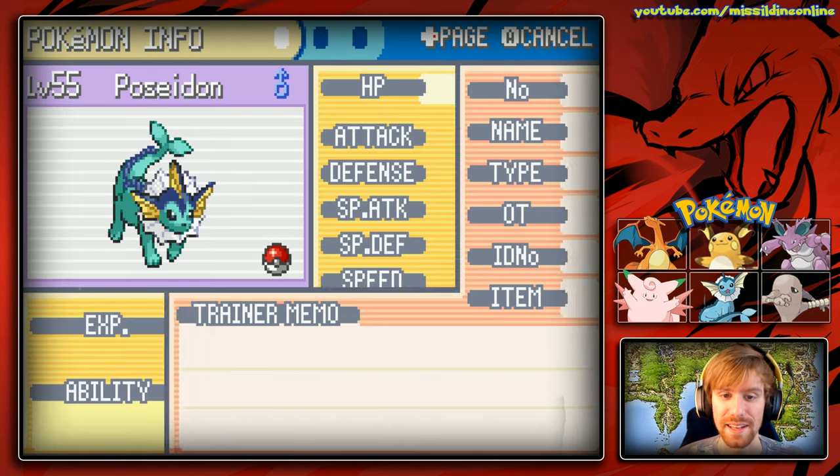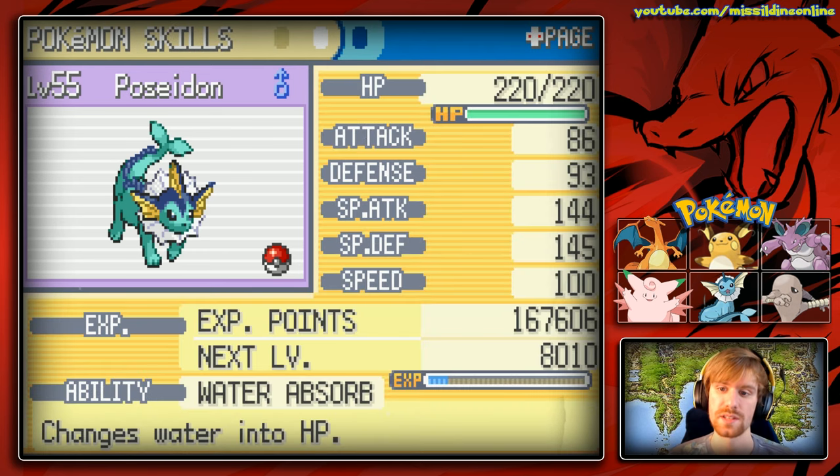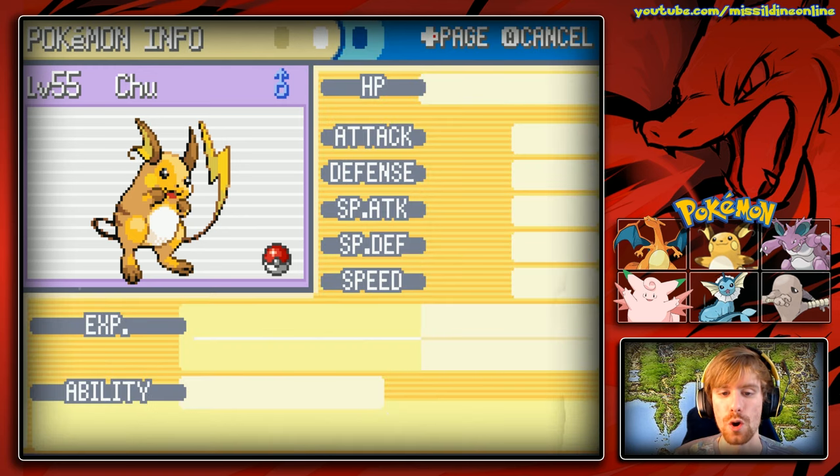I also added Psychic to capitalize on her special attack of 114. Next is Poseidon, our Vaporeon with a Calm nature, holding Black Glasses to increase Dark type attack damage. It has the Water Absorb ability, which converts any Water attack into HP. Its special defense of 145 is excellent and its special attack of 144 is really great. It knows Ice Beam, Surf, Bite, and Quick Attack. Remember, Bite is special in this game, so holding those Dark Glasses against Psychic types will be very effective.